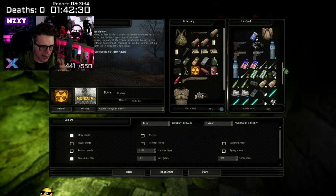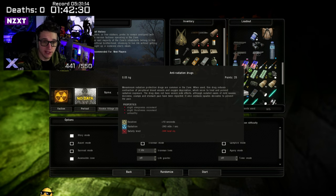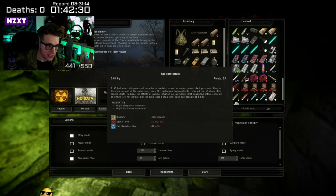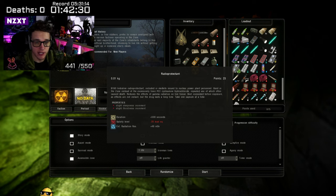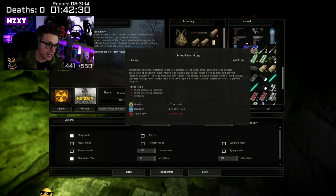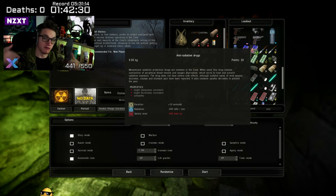I wouldn't worry too much about ibuprofen, binoculars, or pistols. Water you can usually find out and about or buy cheaply. I would recommend getting anti-radiation drugs — these are used after the fact, so if you become irradiated you use anti-radiation drugs. If you don't want to become irradiated, you use radio protectant. One is to stop you getting irradiated, the other is for when you're already in a radioactive area and need to bring radiation down quickly.